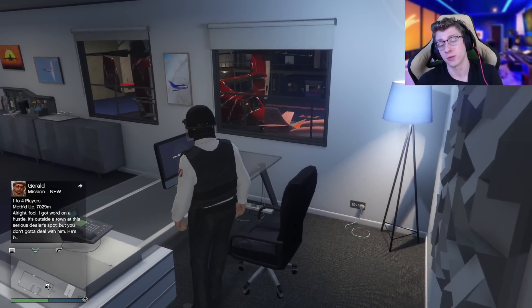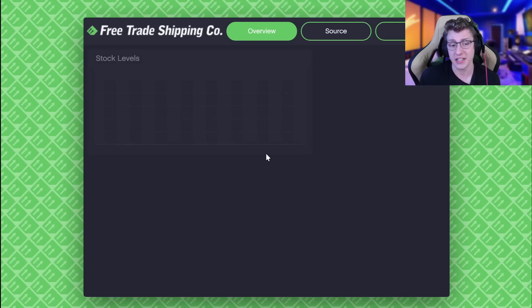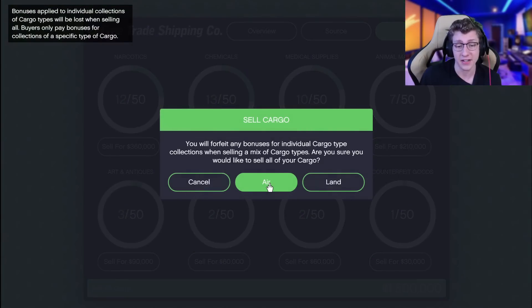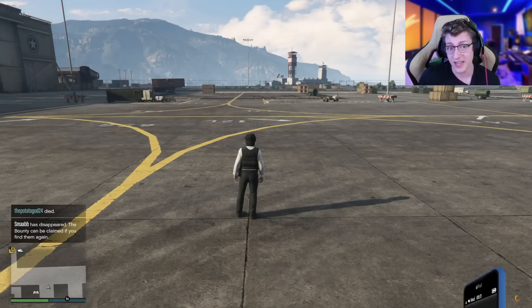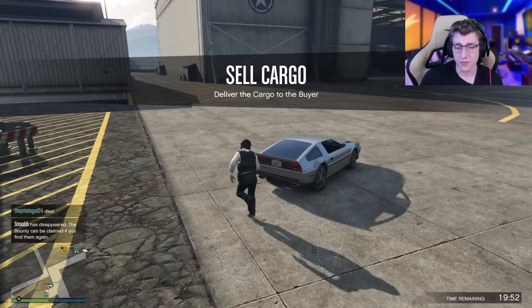Previously there was only air, which makes sense because this is an air freight cargo business. But Rockstar has now added the ability to do these missions not only sourcing but also selling on land. So we can have the option of air or land. We're gonna be seeing just exactly what these land missions entail — I'm not exactly sure what all of them are gonna be like, but we're gonna be finding out what this one's like. So let's see what we have to do.